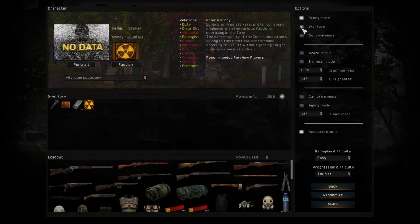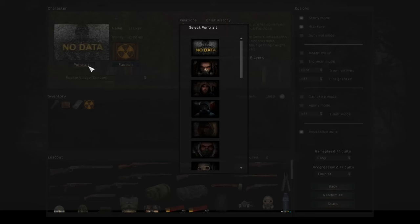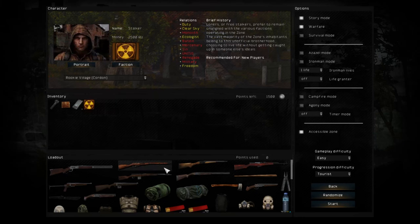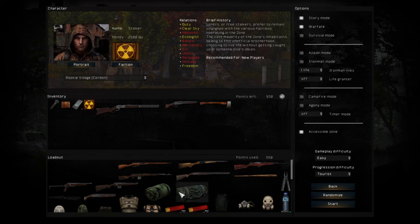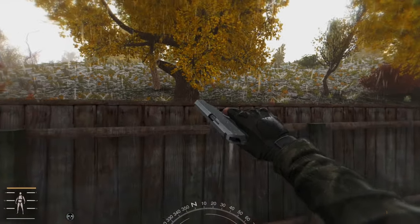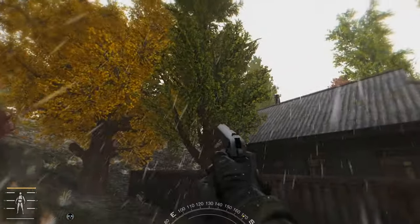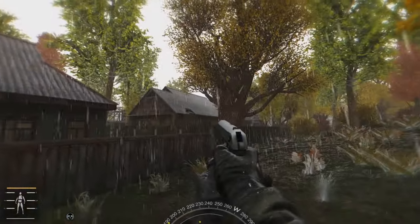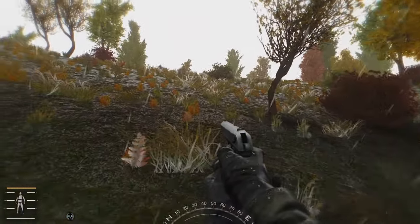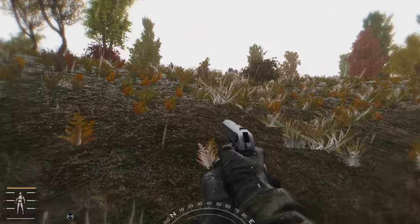Another amazing feature of Warfare Alife Mode is that you can play Warfare Mode and Story Mode at the same time — though you'll want to turn off the All Out War option if you do. Warfare Alife also increases the performance of the game, at least when playing Warfare Mode. You can also pair this mod with another great mod called Warfare Traders Ignore Combat, which, as the name suggests, makes traders ignore combat so they won't die if their base gets invaded.